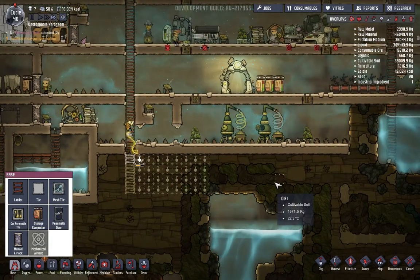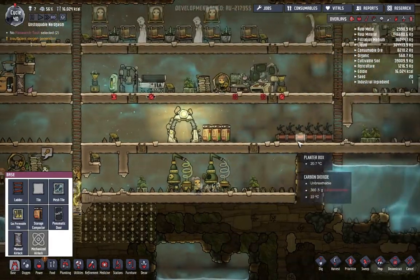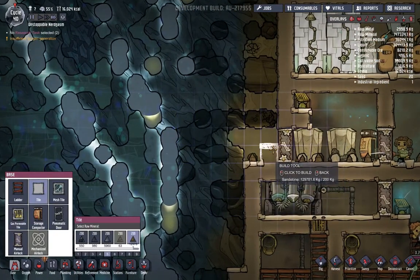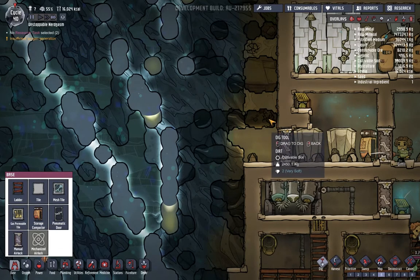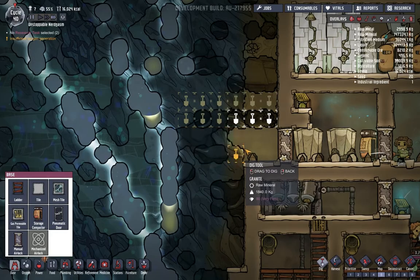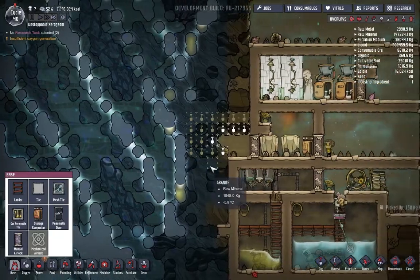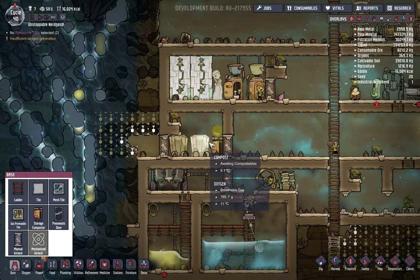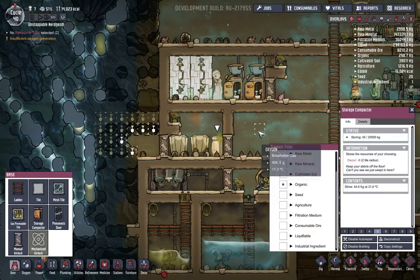We're also gonna start doing this part over here too. We need ladders for that, so let's just focus on digging. I want to go over to here - and that is more than reasonable because we're gonna put in a bunch of coal generators over there. We must be able to take out this stuff except for that storage. What is that storing? Slime and polluted dirt.